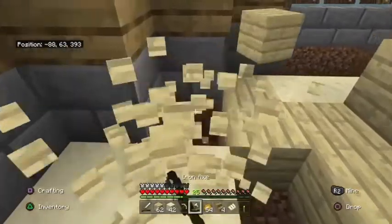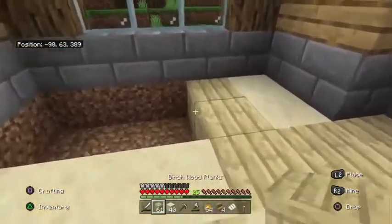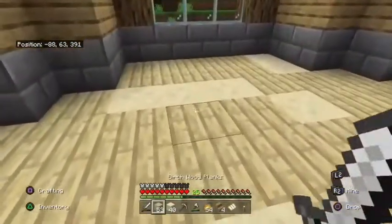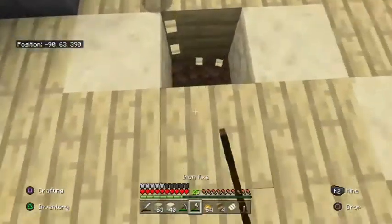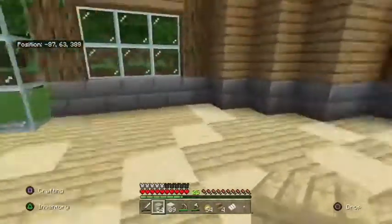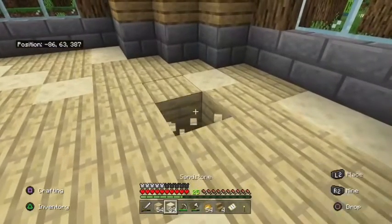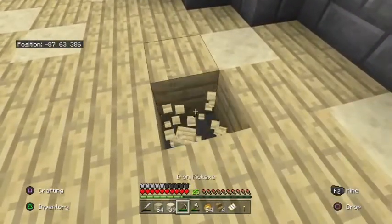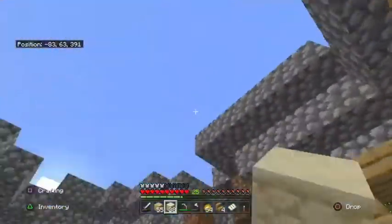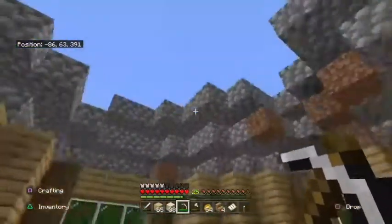I ran out of birch — let me go make another batch. Alright, that's the floor in and it's pretty good looking. Just the birch with the random sandstone — the main reason is so it's not too consistently boring looking, it just adds a bit of spice. Now it's just the roof that has to get finished and then we'll be moving in.